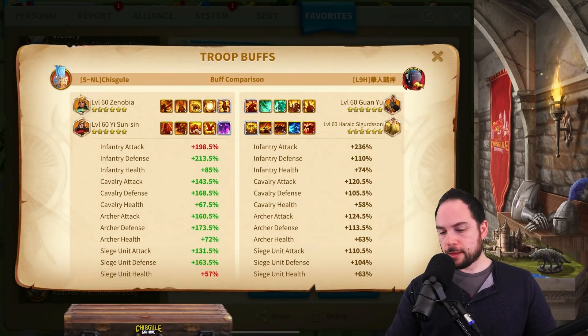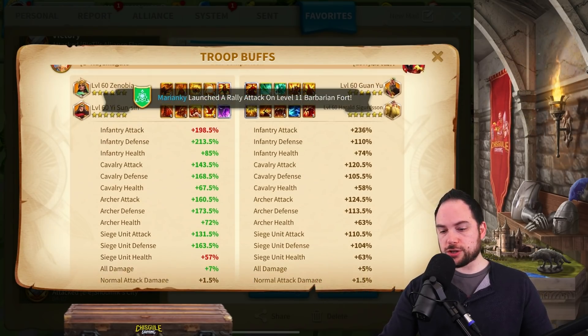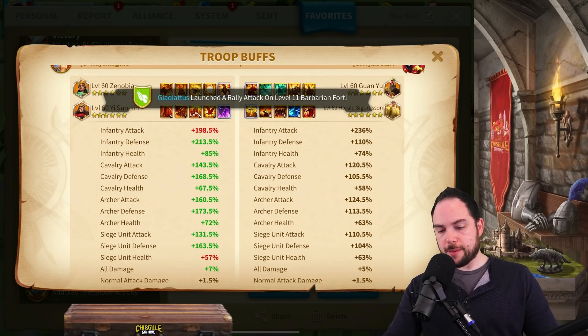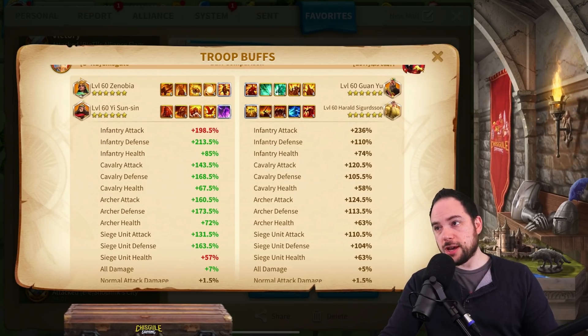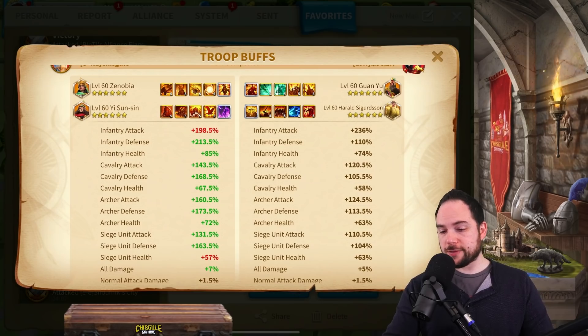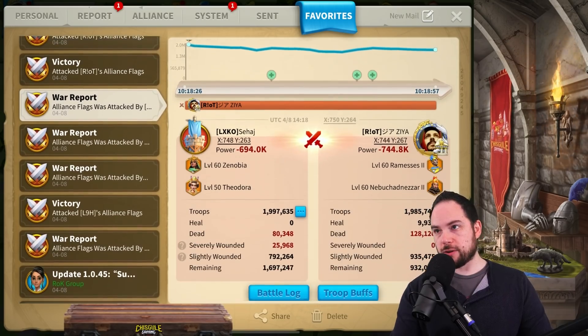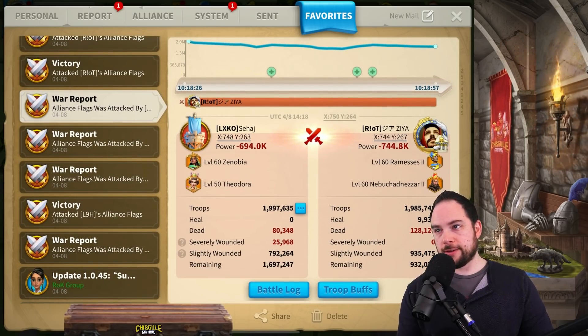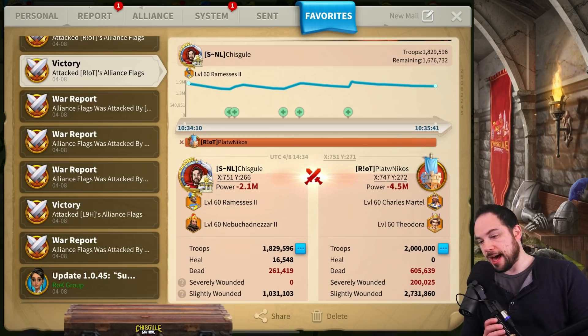I'm really not trying to pat myself on the back — I'm just showing you the meta is weird right now and it's all garrison. Looking at these infantry stats: I have 198% attack, 213% defense, and 85% health. So the garrison with Theodora — obviously YSS gives a lot of stats — they're comparable, definitely comparable. They've got some really good gear on that Zenobia-Theo that was garrisoning. That is really impressive.